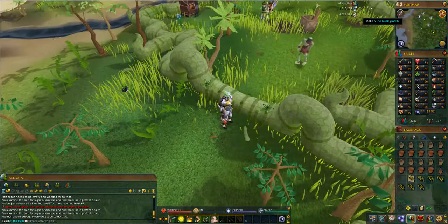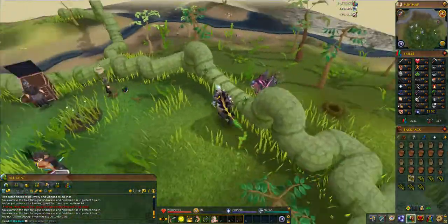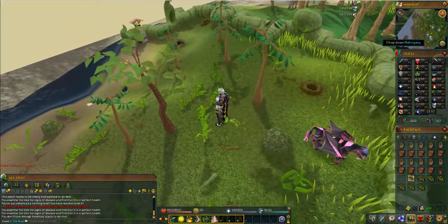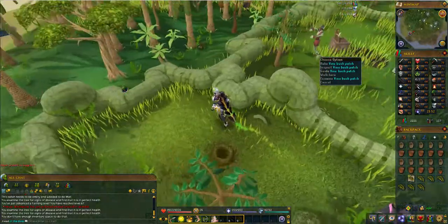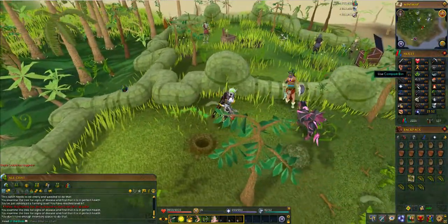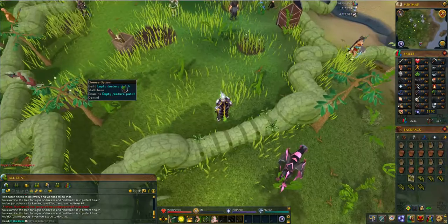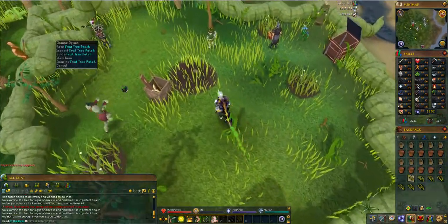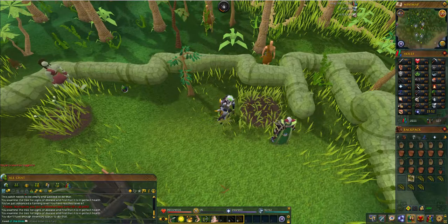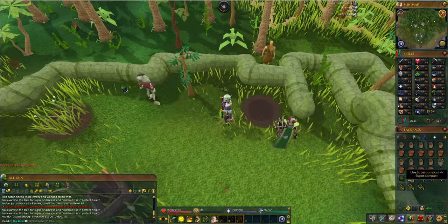Use your teleport bag if you bought one and then come down here. I'm going to be honest — I don't use this one very much so I'm having a bit of trouble finding it. It's right here — totally my bad, that was a complete fail. As you can see it's kind of a pain to get to, but that is the Brimhaven fruit tree patch.